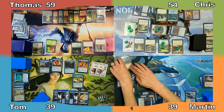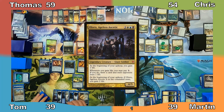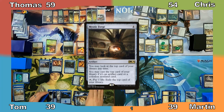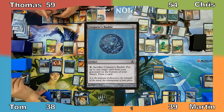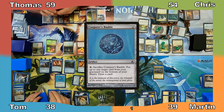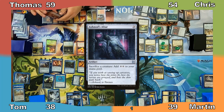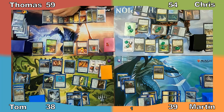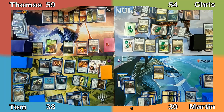I gain 2 life, play a Plains, and recast my Commander. With nothing more to do, I end my turn. Tom casts Mystic Forge, creating a Thopter token. He looks at the top card of his library and pays 1 life to exile it with the Forge's ability. Tom casts Conjurer's Bauble from the top of his library, creates a Thopter, and casts Trophy Mage, searching his library for Ashnod's Altar. If you've seen Tom's Grenzo deck, you know how crazy this card is under his control. Tom casts the Altar and makes a Thopter, then passes to Thomas.